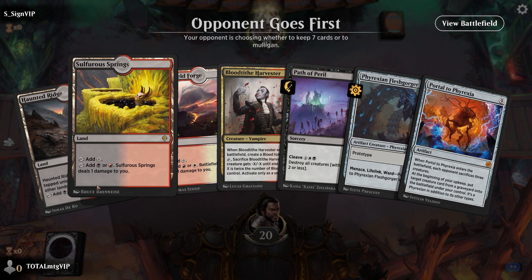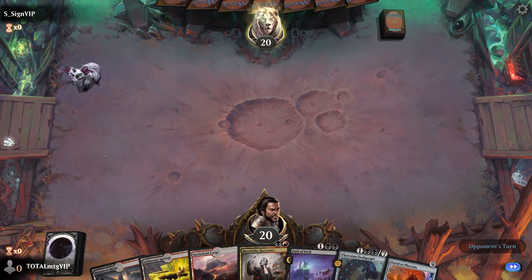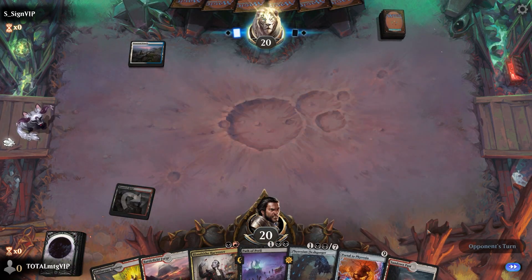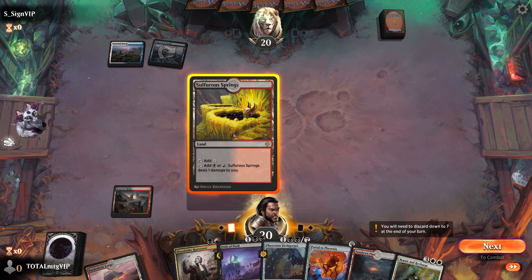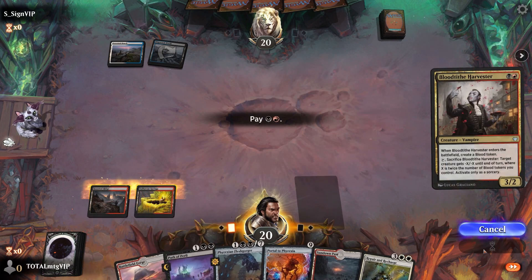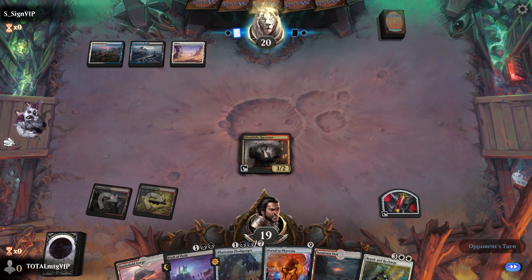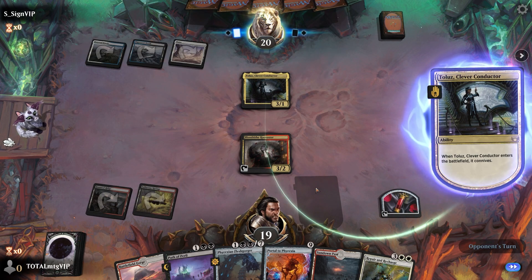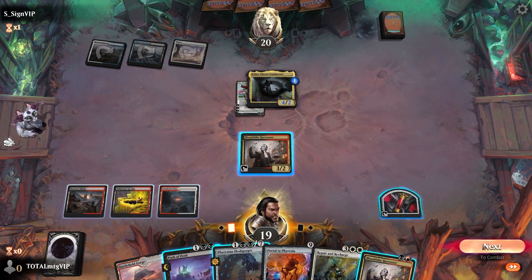Game one: opening hand is not too bad — got some lands, Path of Peril, and a Portal to Phyrexia. We'll lead off with our Haunted Ridge. Turn two, we can make a blood token. The opponent's creature connives.